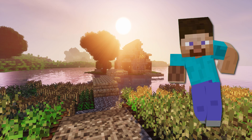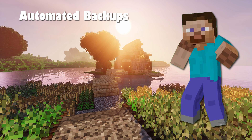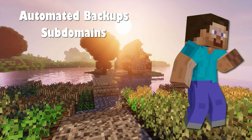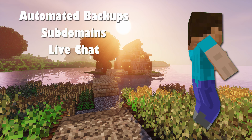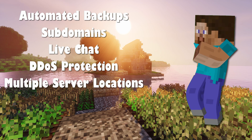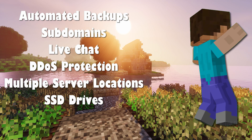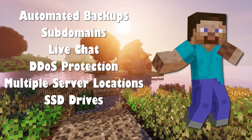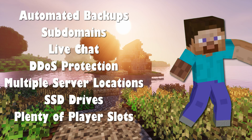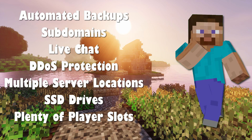Some more things you may want to look for — and a lot of these sites have this — are automated backups, subdomains, and live chat. All these sites will have DDoS protection and multiple server locations around the world. They all have SSD drives, not just old-fashioned spinning hard drives — SSDs are much faster. You also want to have plenty of player slots available, and all of these sites offer a lot of them.